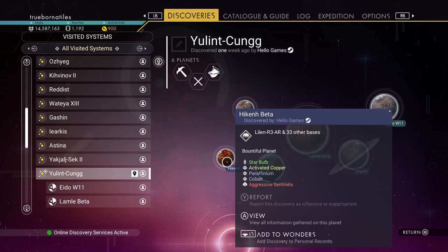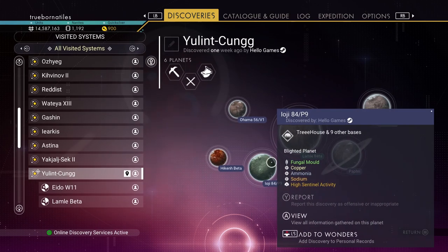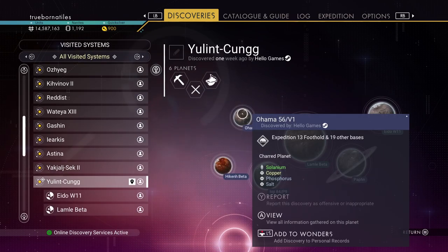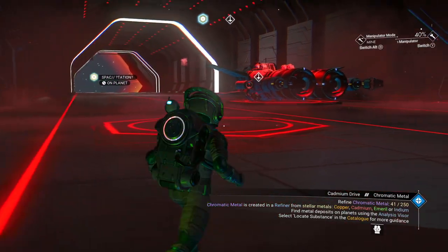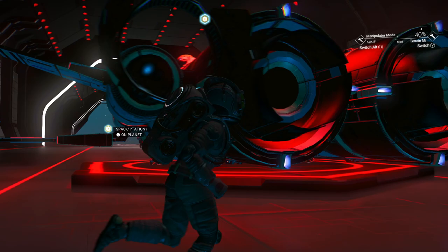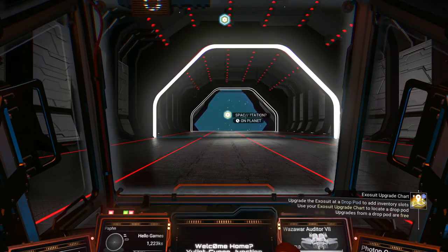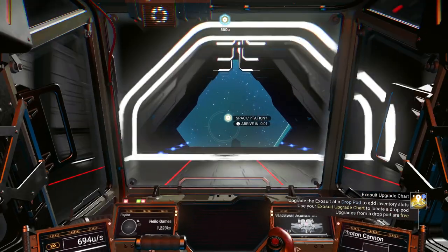Are there good planets around here? Could always go back to that one. Everything else is high sentinel stuff that's got copper on it, so go back there, harvest copper, make chromatic metal, fix my ship, add that hyperdrive, go to a red star planet — that's the next one.